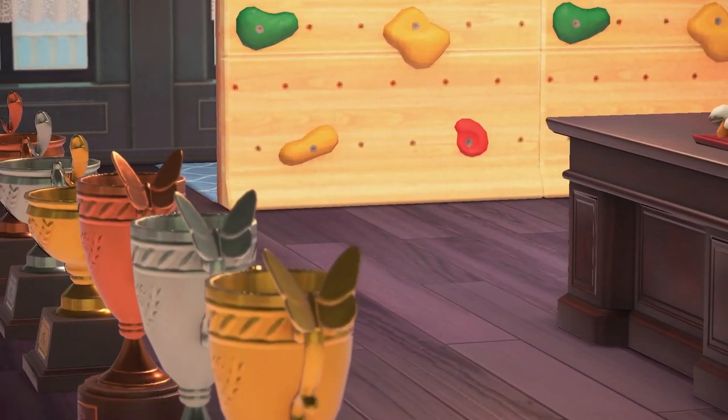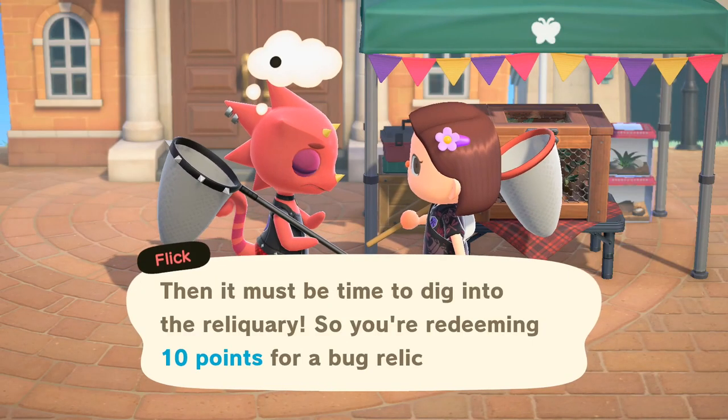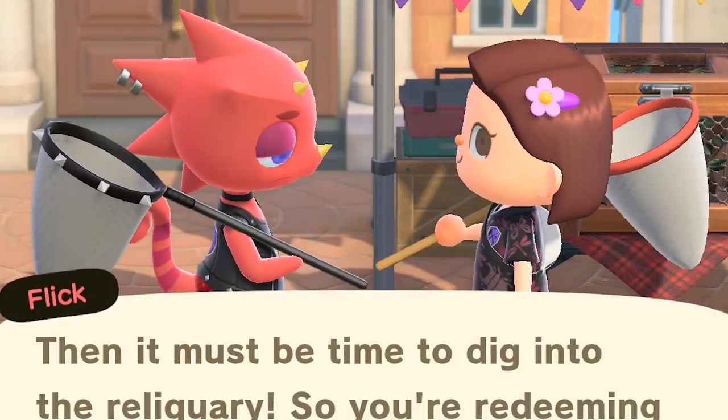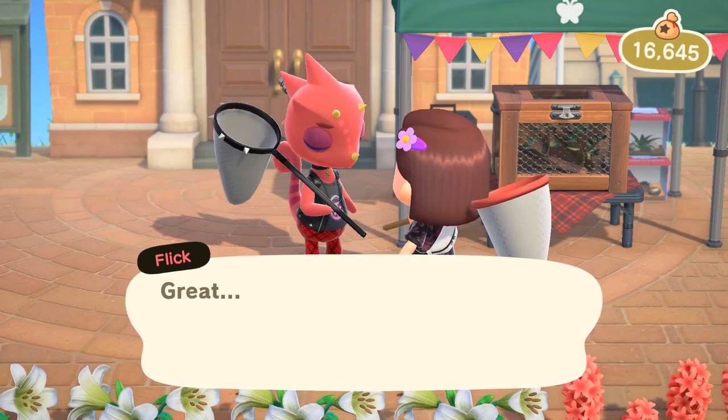Every 100 points you get, you earn a trophy: bronze at 100, silver at 200, and gold at 300. These points can accumulate between Bug Offs, and using them to acquire exclusive items does not reduce your total point count. Each Bug Off round costs 500 bells, except for the first one, which is free.